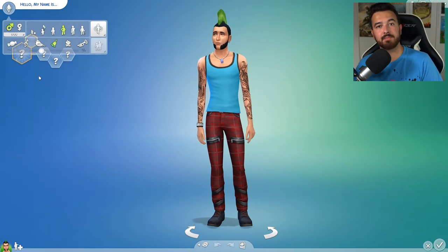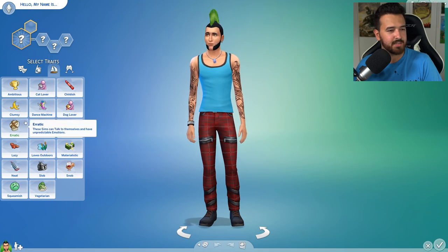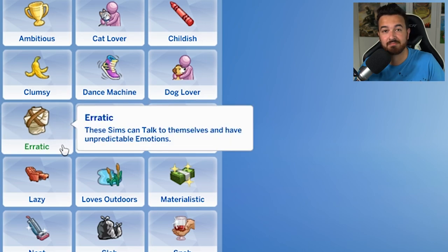They did do one other thing in this update — over in Create-a-Sim they actually updated one of the traits. It now says 'Erratic' — it used to be called 'Insane.' And I can absolutely, 110% guarantee that I will never call this trait Erratic. I will continually say 'Insane' because it's been named that for the past four years. But in case you're wondering, it's now Erratic. And that kind of reflects pretty well on the changing of that name — that is fairly erratic.